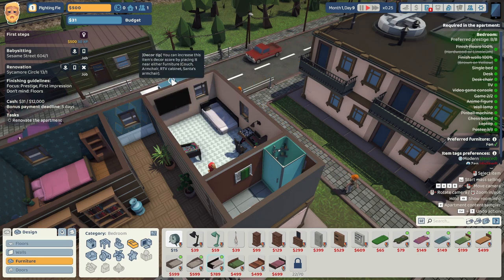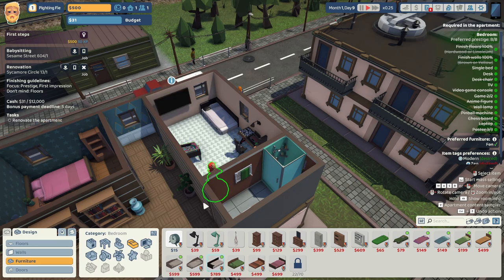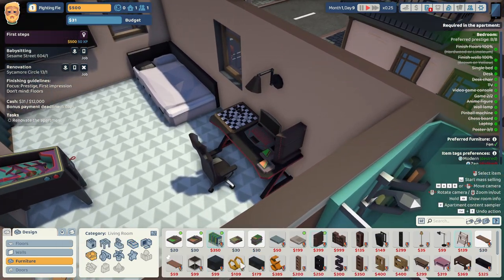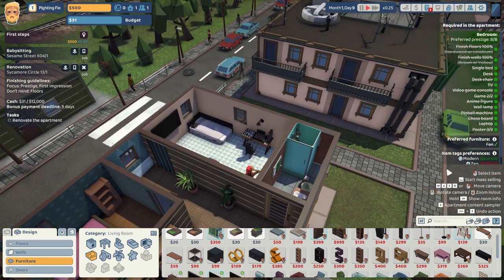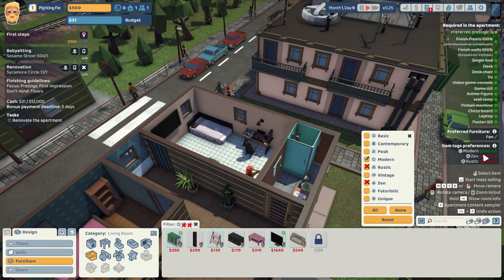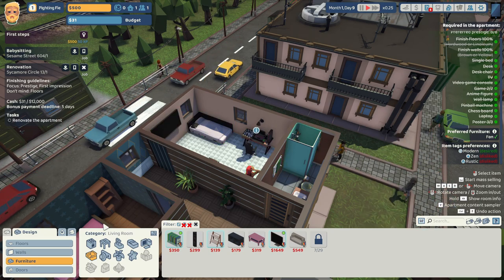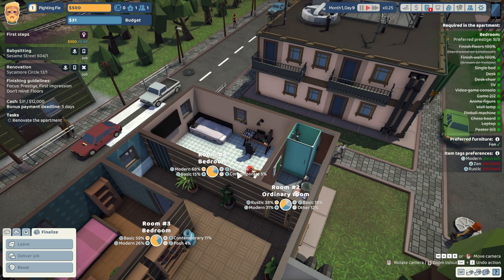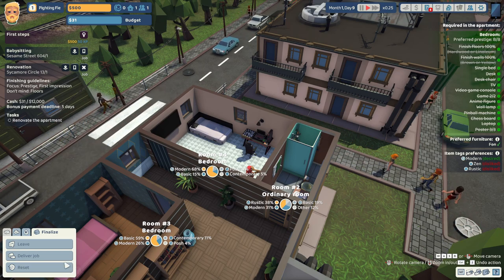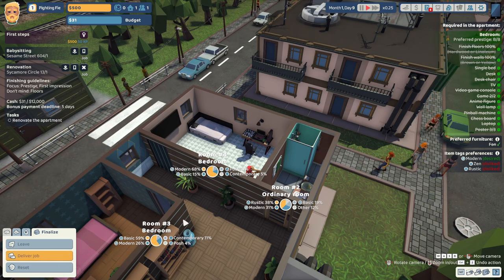You can increase this item to core status by placing it near those listed items. So what is an RTV cabinet? Whatever. I think this is fine. So let's... that's it. I think I got everything. So with that — modern, basic, posh, contemporary. No zen or anything. Well, let's deliver the job.